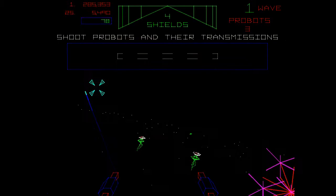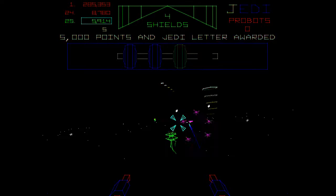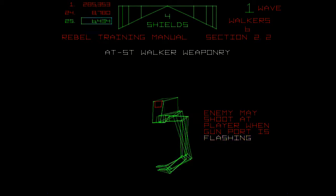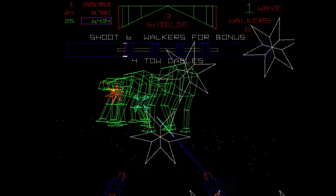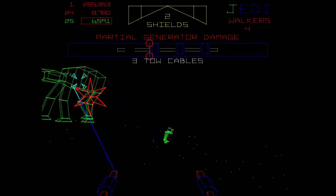Let's just try and kill things again. I guess maybe I didn't kill all the walkers. So this time around, I'm going to try and kill all the walkers. Oh, I got EDI — if I get the J, I'm a Jedi. Enemies may shoot at player when gun port is flashing. We're just going with it, man. I don't know what we're supposed to be doing here, but we're just going to kill as much as we can. Boom — we harpooned him! We harpooned one of the bad guys.